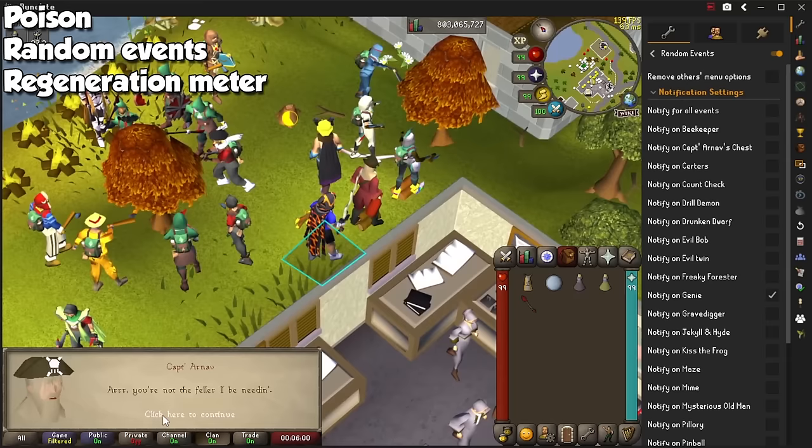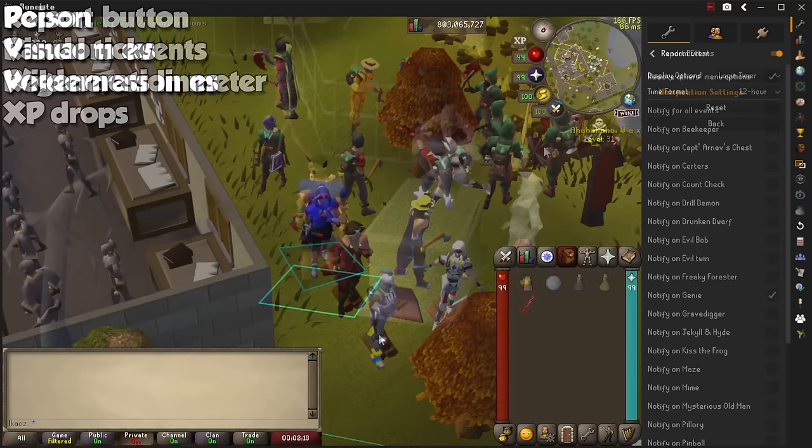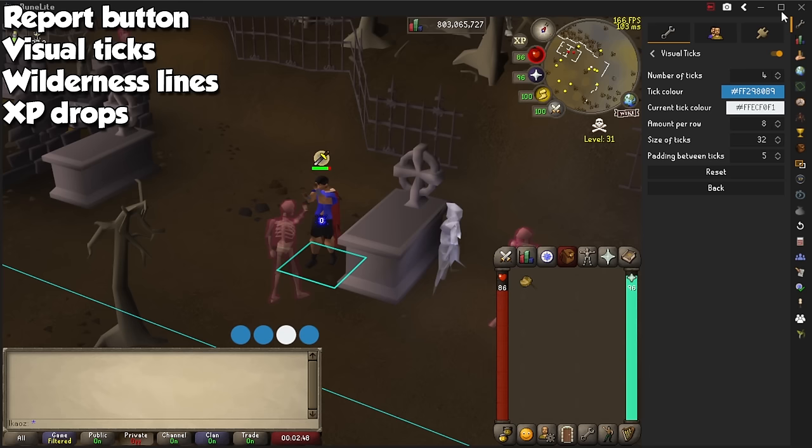Regeneration Meter will add a visual cue to your HP and special attack orbs near the minimap, so you can know when the next regeneration will occur. By activating the Report Button plugin, it will show you other interesting information such as ticks elapsed during the session, or the game's local time which runs in GMT. I personally have it set to show hours and minutes of playtime. If you're looking to improve your gameplay, get yourself Visual Ticks - you can set it to show multiple circles depending on the attack speed of a weapon or enemy, and you can customize the color.